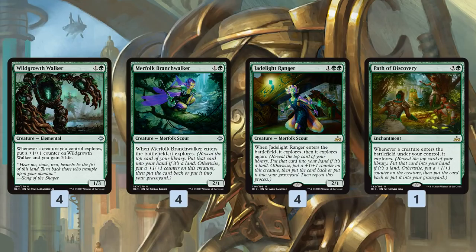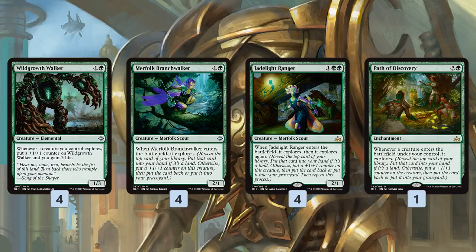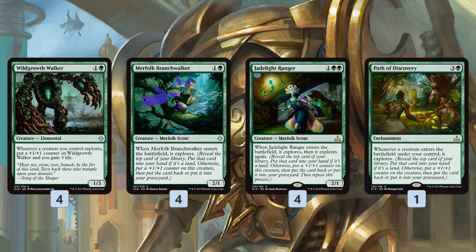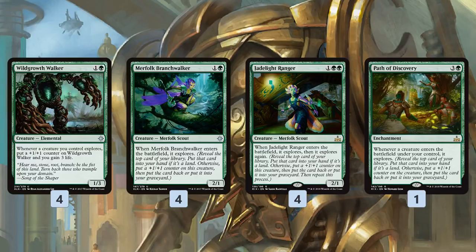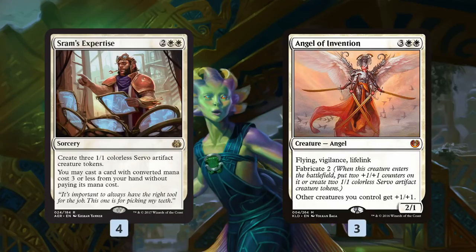We go pretty deep on explore, running the two heavily played explore creatures: Merfolk Branchwalker and Jade Light Ranger. These are great value creatures that even non-explore-themed decks play. They do something when they enter the battlefield — if you reveal a land that's great, and if you get to control your draw and get a bigger creature that's also great. We also have a one-of Path of Discovery, which makes any creature entering the battlefield under our control explore, so no matter what we're doing — making tokens, playing creatures — we get a lot of explore value and keep churning through our deck.